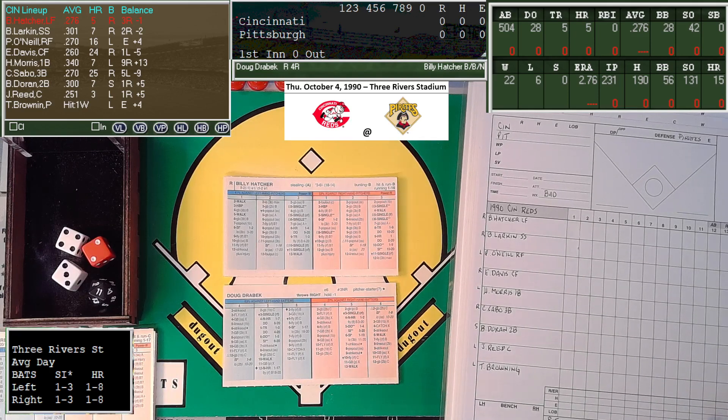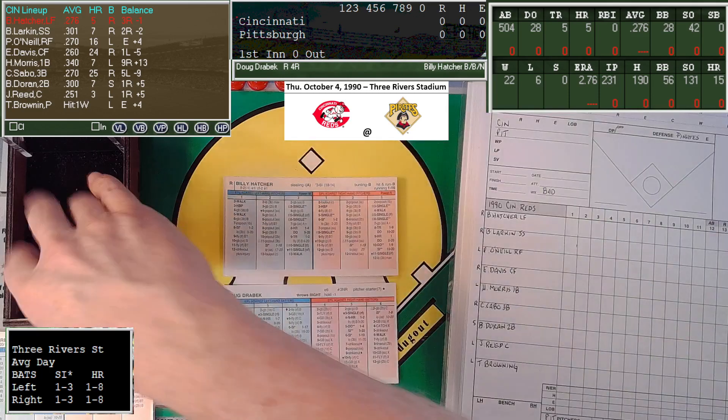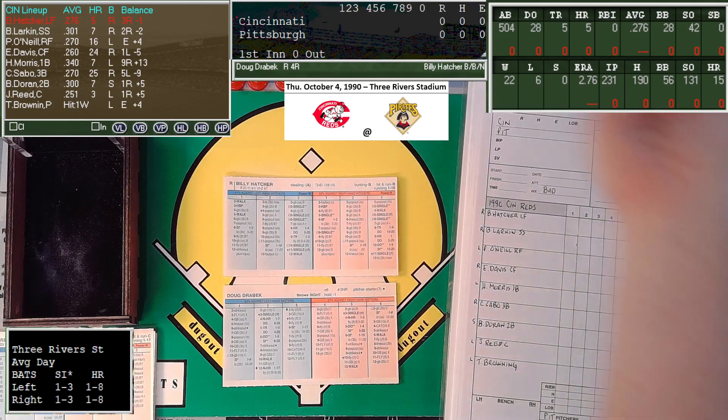Leading off for the Reds will be left fielder Billy Hatcher. Starting for the Pirates — doing as-carded, so the pitchers who had the most starts — that would be Doug Drabeck for the Pirates and Tom Browning for the Reds. Drabeck is 22-6 with a 2.76 ERA, so he had a very fine season. Billy Hatcher, right-handed hitter, will step into the batter's box.